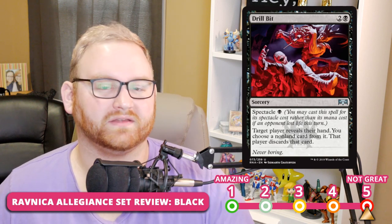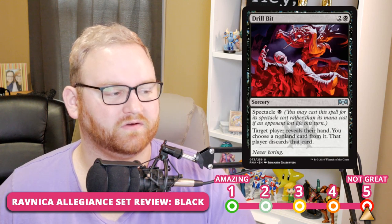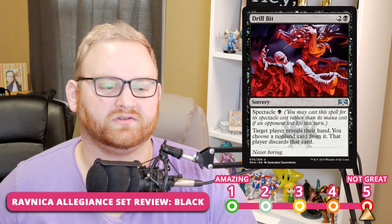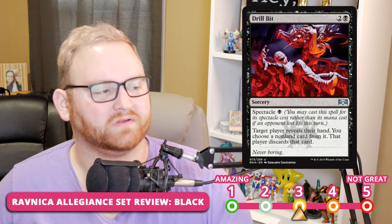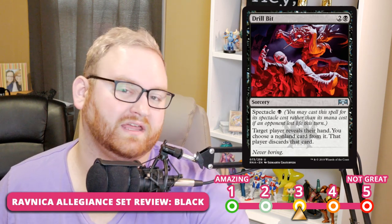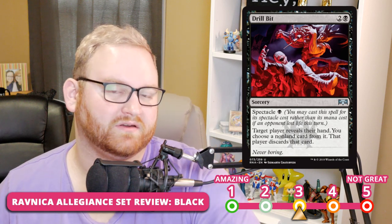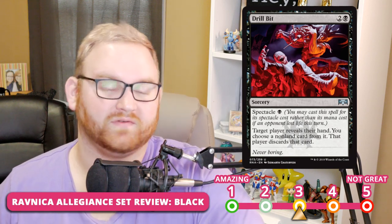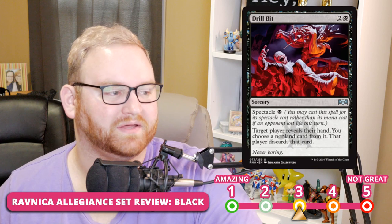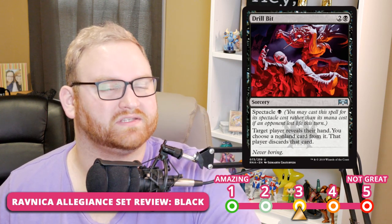Next, we have Drillbit — a 3-mana sorcery with Spectacle for 1. Target player reveals their hand; you choose a non-land card and that player discards it — basically a Thoughtseize. For Limited it's a 2-slot. A 1-mana Thoughtseize in the format is very powerful. For Standard, putting it at the 3-slot, though it could be a 2 if the Spectacle cost goes off quickly. It is sorcery speed, so do keep that in mind. With opponents doing Shocklands, Drillbit against that would be amazing — I think it's going to see a lot of sideboard play in Standard.